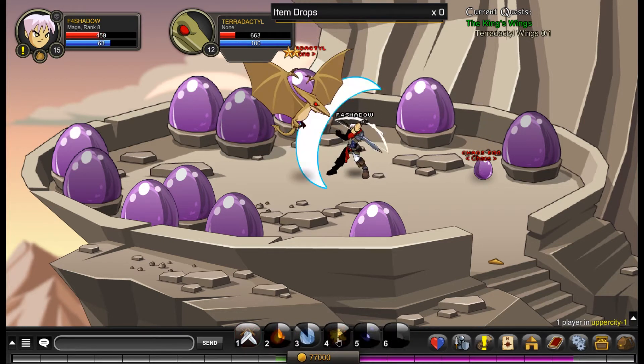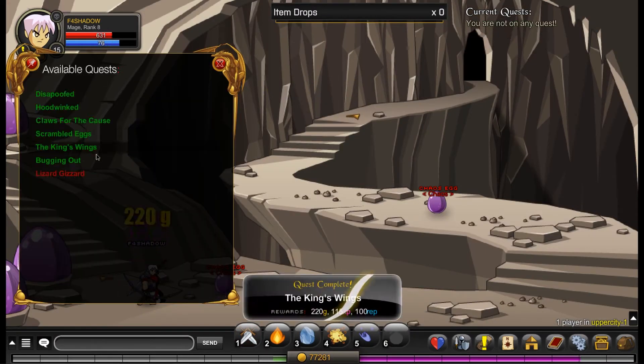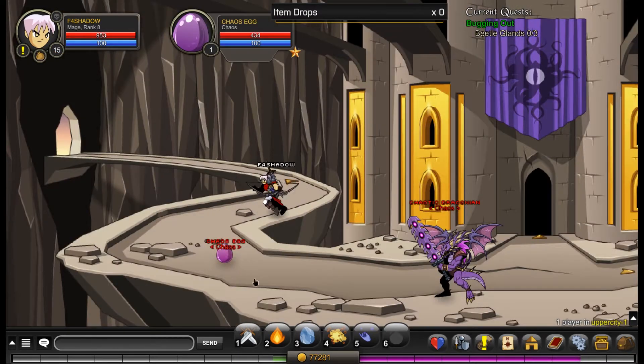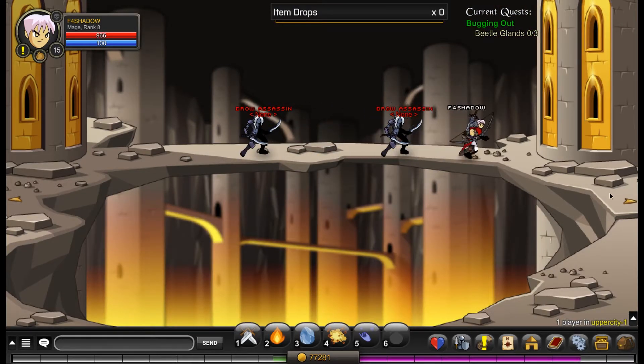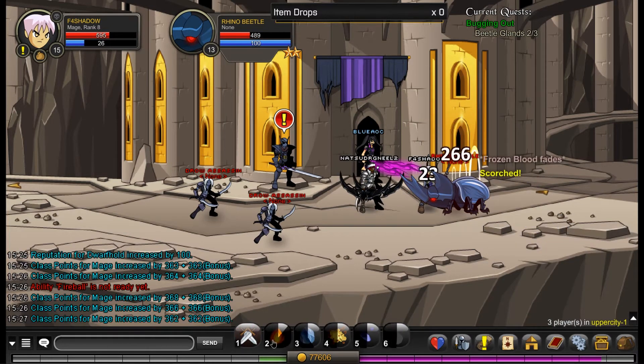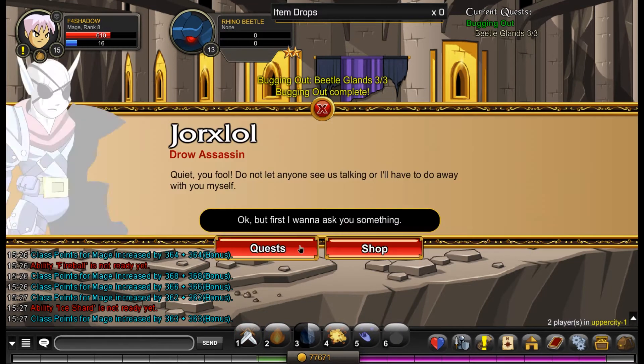Now we're just onto this pterodactyl. I actually managed to kill him myself this time. Last episode we had to get the main account to come and help, but in this episode we won't be doing that. Now we've got to kill three beetles and get three beetle glands. It's not 100% drop chance, which was kind of annoying. Also annoying because I'm in this room where there's only one. But I realised later there's a room two to the right that has two of them, so I could have done this quest way quicker. There's a double class boost going on right now — server class boost — which is probably why we're ranking up mage so quickly.